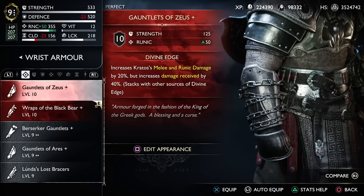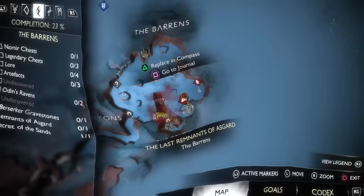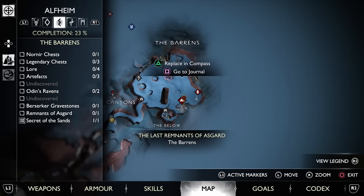The War Belt of Zeus and the Gauntlets of Zeus that you'll need for the full set are both found at specific Remnants of Asgard locations, meaning you'll have to be at endgame having completed the story on a New Game Plus save. Starting off with the Gauntlets, you'll find them over in Alfheim at the Remnants of Asgard location on the map in the Barrens.